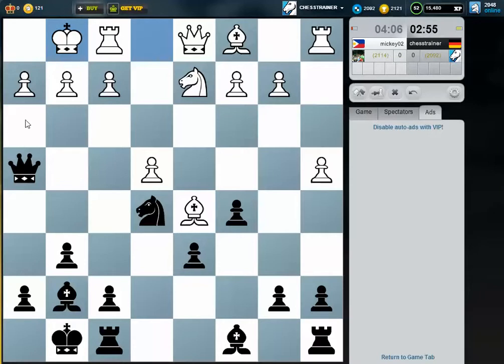In this position I thought knight g4 might be good. If he plays h3, I can play maybe bishop e5, or sacrifice somewhere later on. After playing bishop e5 and f4, I can play knight e3 attacking these pieces. I like this — just trying to force him to weaken the kingside position.